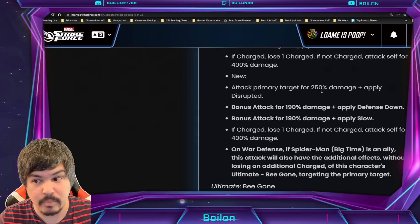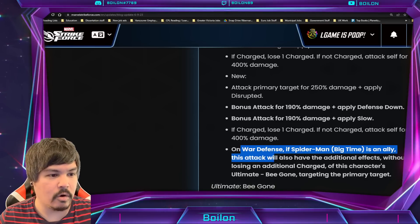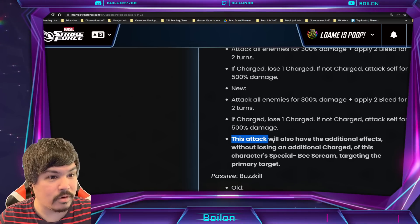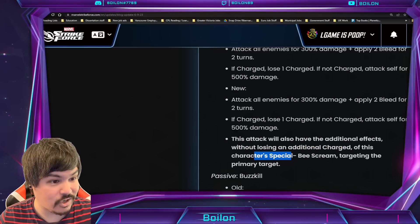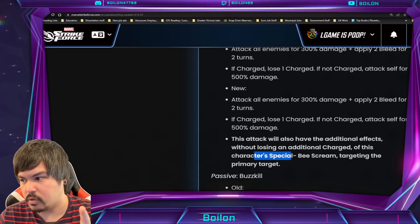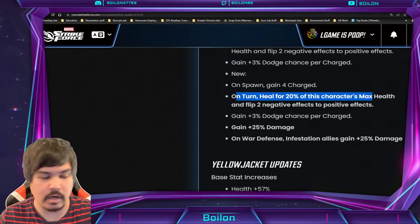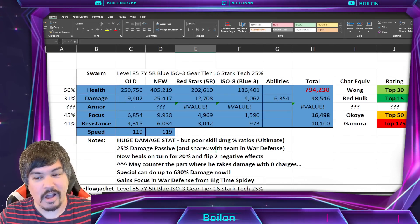This might actually translate pretty well. Unfortunately the part where he follows up with his ultimate only works on War Defense. But when he does his ultimate outside of War Defense, he does the additional effects without losing an additional charge of the character's special — so this does happen outside of War Defense, but it's only on the primary target. And again, the part where he heals for 20% on his turn — will that counter the fact that he takes hits when he's out of charges? We'll soon see.